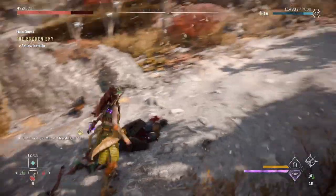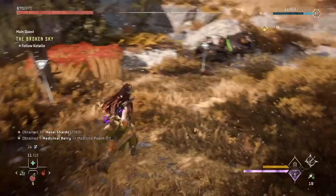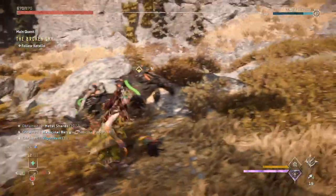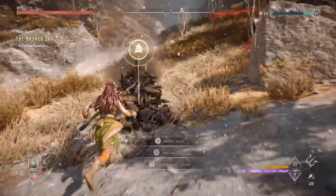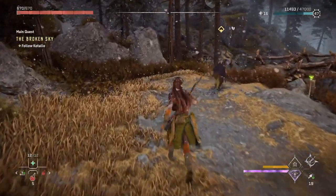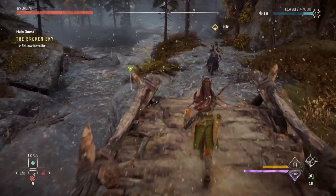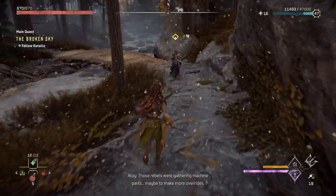Now let's loot their stuff first. I took a little bit of a hit, but not too bad. We can get some stuff right here. We didn't get her. Are they going to give us anything off the machine? Not going to. Quick save right here. So where are we at? Where's the bulwark? Those rebels were gathering machine parts, maybe to make more overrides. And Takote won't do anything? Why would he, when he has the bulwark? I grew up behind that wall — it's easy to have a false sense of safety there.